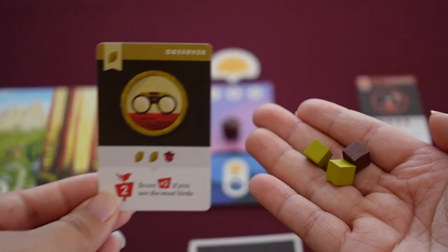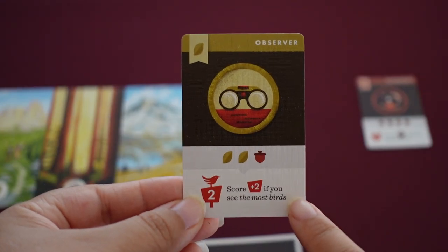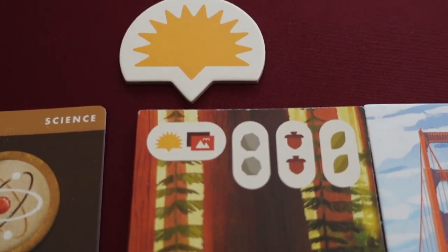And then earn badges. Badges are the main way to score points. Turn in the required resources and you'll get the points on the bottom. The game ends once a hiker reaches the trail end and the sun is already on the leftmost spot of the trail. The player with the most points wins.